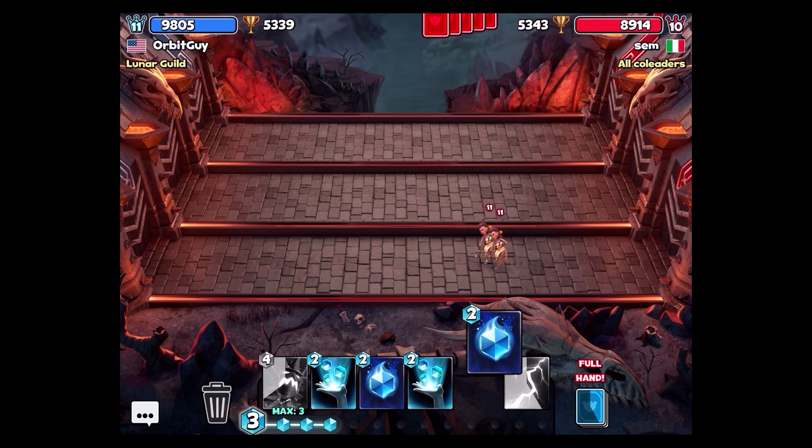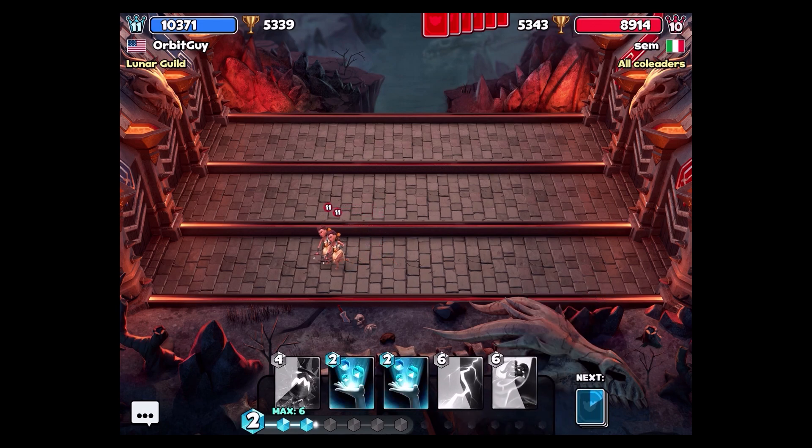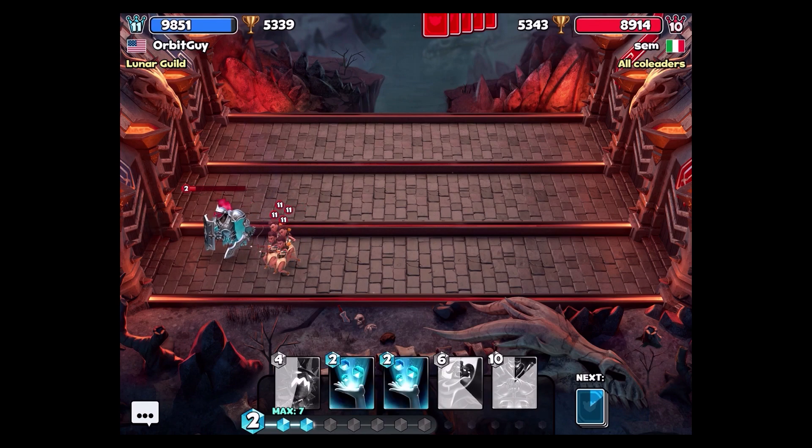I still felt like the Spiked Statue was really helpful there — I used it against Reapers in that match and they would have won much sooner if I hadn't had it. It's very hard to stop rushing decks, but the Spiked Statue is really one of the best cards in the entire game for stopping rushing decks, partly because it's lower mana than the inferno.